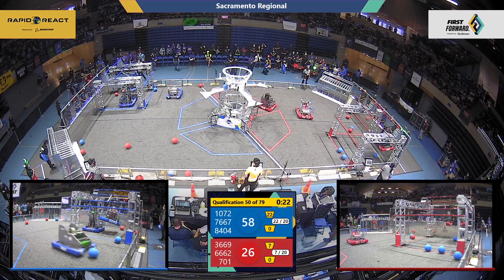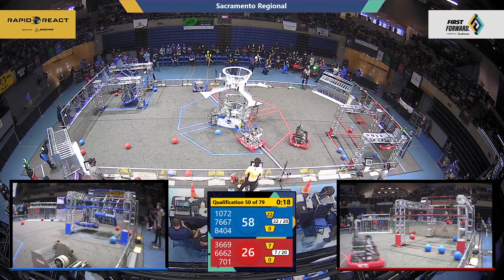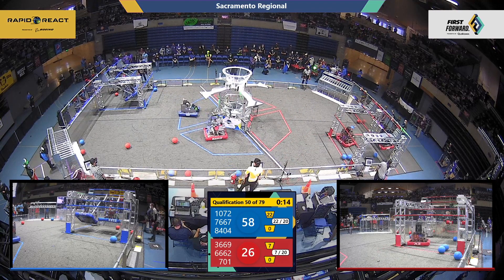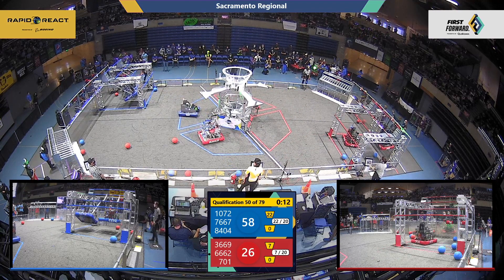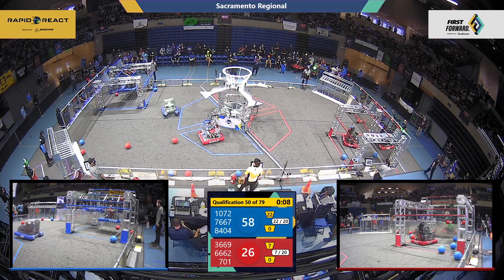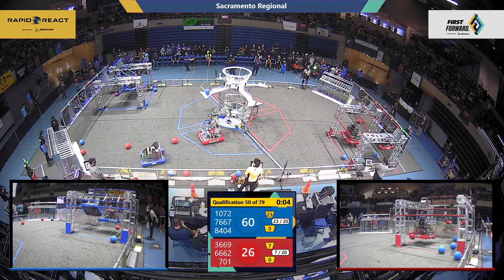They go to the hangar — 10-72 on one side, 8-4-0-4 on the other. Looks like 8-4-0-4 is trying to shift over to the high goal. 10-72 doesn't quite have enough inertia — there they go, up to the high rung. Can they make the traversal rung?